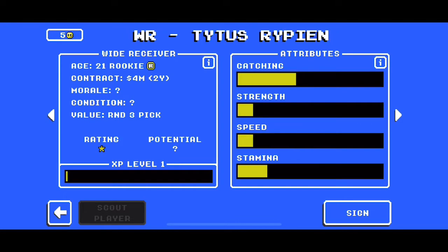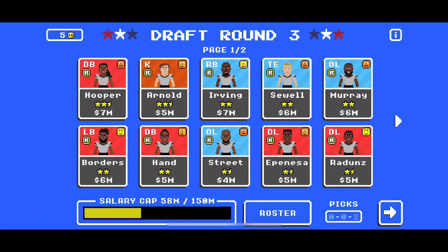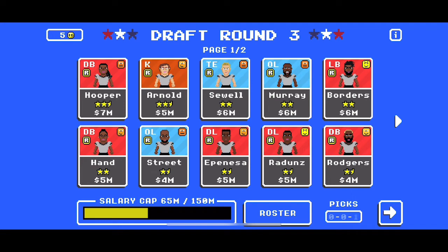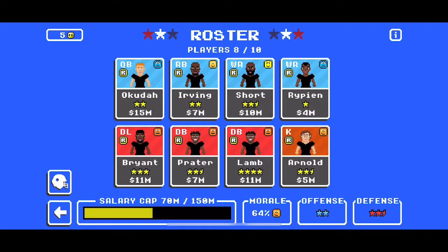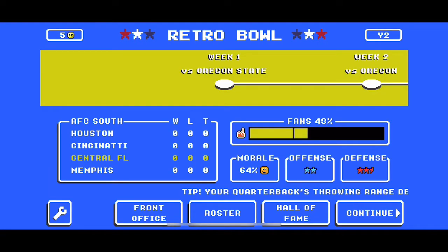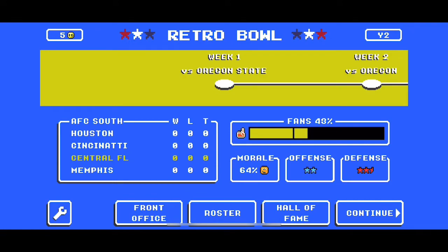Then we've got to pick up a wide receiver. We're going to have to choose between a couple of pretty terrible wide receivers, but they'll still be an upgrade over a no-star receiver, so we want a second wide receiver on our team so we always have passing options. With our last two picks, we're going to pick up a running back and a kicker. I prefer a kicker for this first season because without the talent at quarterback or wide receiver yet, a kicker can come in clutch in longer play situations. You could also choose a tight end and kicker, or running back and tight end instead.